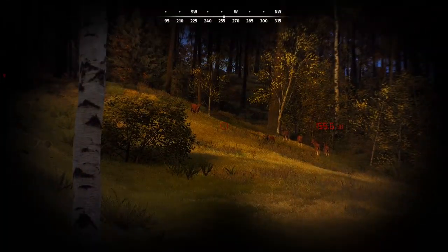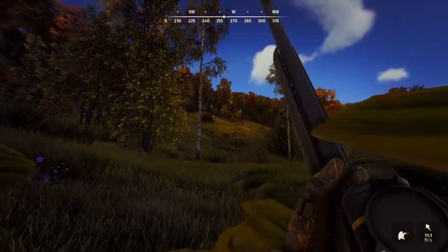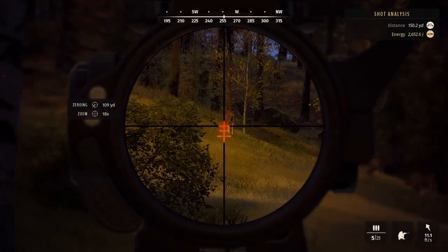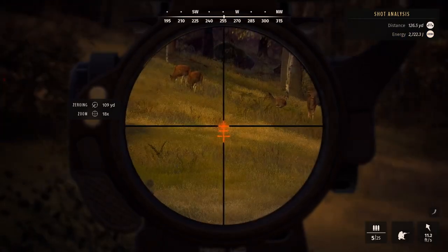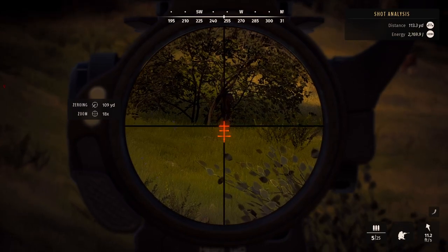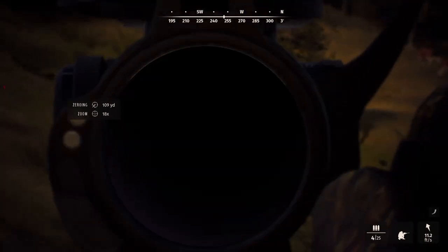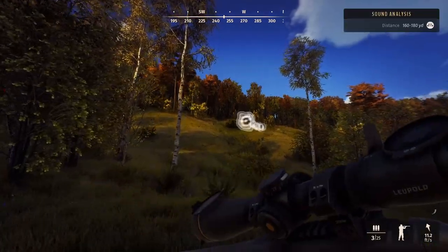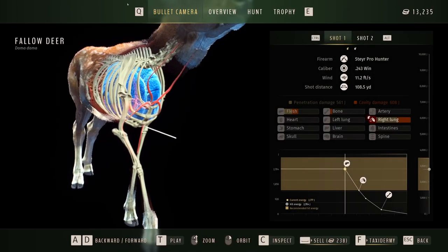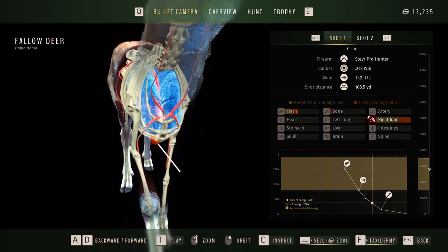While looking for jackals, we found a one-star mature fallow deer, so we might as well do our thing and take him down. We technically have two — a one-star and a one-star. A little bit of calling and we've got both of them coming in. We'll try a heart shot on the closer one. Apparently not — we'll throw another shot in. That second shot should have gotten in but it went quite a bit further than I expected. The first shot barely clipped that right lung — I don't remember aiming that low.